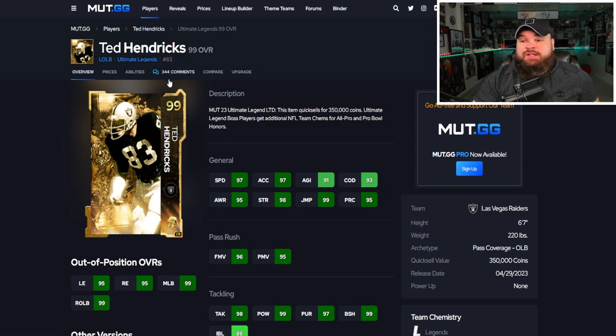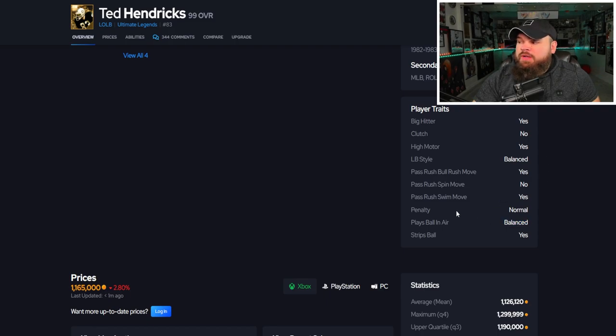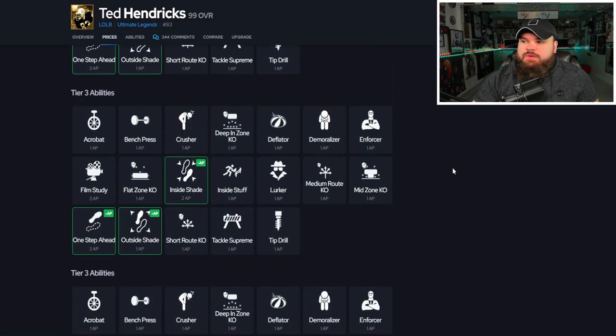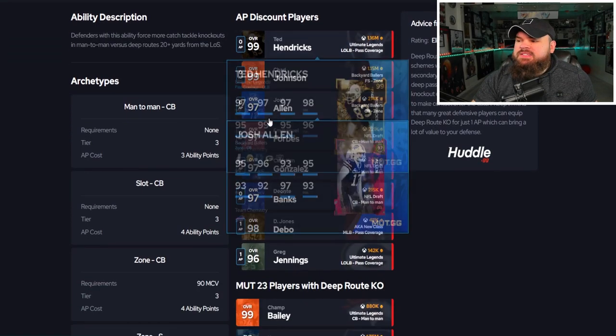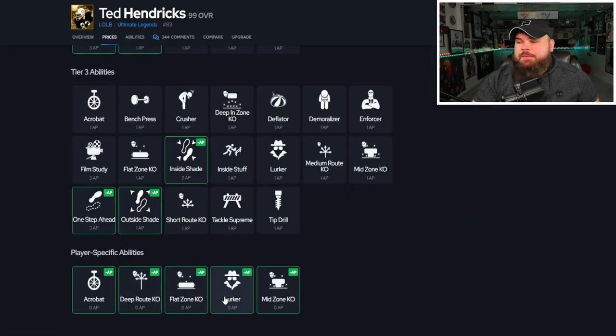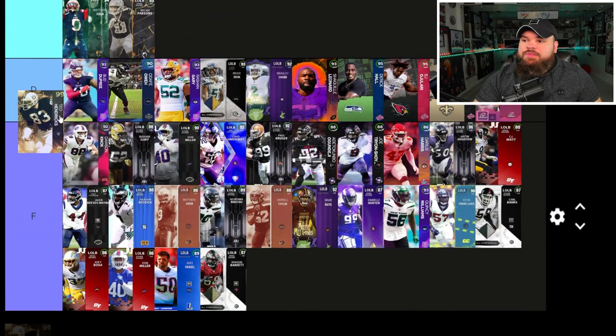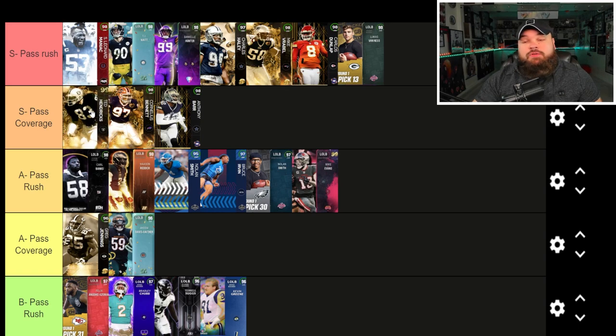For the last card, 99 overall Ted Hendricks — can be 99 overall with the Sugar Rush track card. He has amazing play recognition, great finesse moves, great power moves, and great zone coverage, making him a hybrid player who can pass rush and play zone. For traits, Bull Rush and Swim Move on yes, plus Play Ball and Air Balance, which I like for coverage players. For abilities, he can get Deep Route KO for zero — I believe he's the only linebacker in the game to get this for zero. He also gets zero AP Mid Zone and zero AP Acrobat. If you drop people into coverage sometimes and pass rush other times, he's perfect. He's S tier as a pass coverage player and can do both really well, but I think of him more as a pass coverage player.